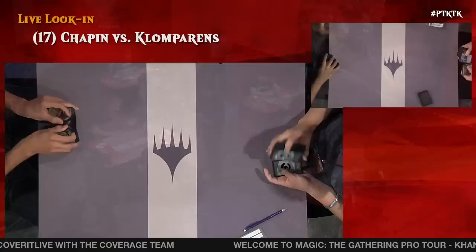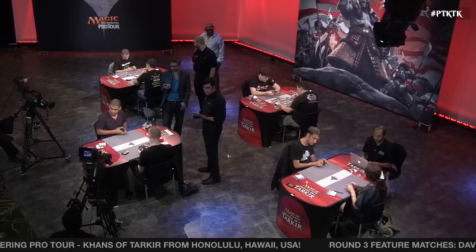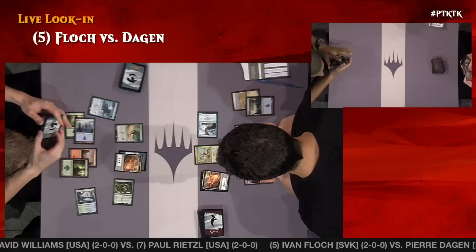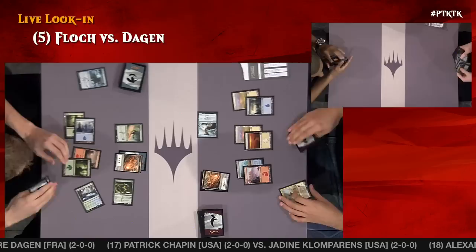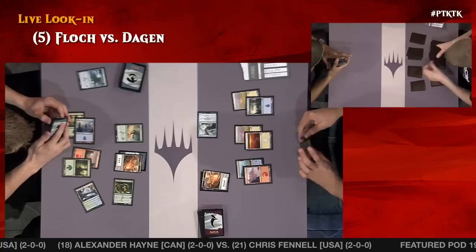Still have Chris Fennell and Alexander Hayne — it looks like they're doing a post-match chat. Let's take a look at Yvonne Flock versus Pierre Dagen. There's a Mantis Rider, Jeskai Wind Scout, and a morph for Pierre. Yvonne has Sultai Flare — a 3-4 that means when anything big dies, including itself, you're going to gain four life. Every round we're watching a Temur deck — seems to be a weapon of choice for a lot of the pros today.